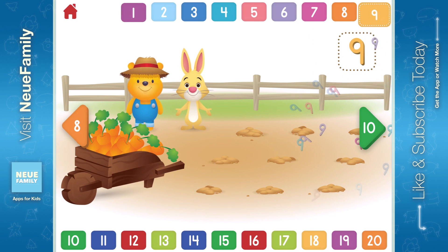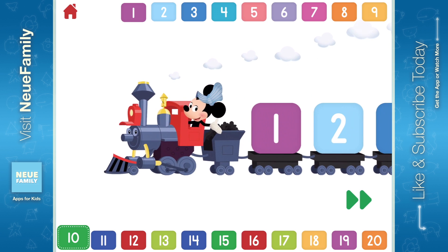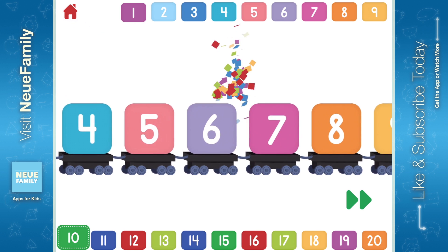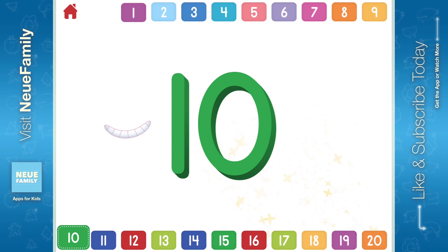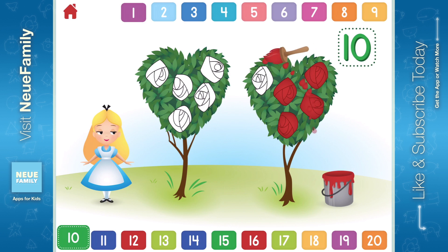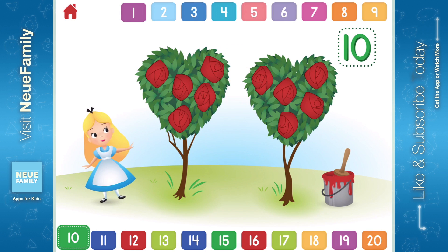Let's count to 10! 1, 2, 3, 4, 5, 6, 7, 8, 9, 10. Can you help Alice paint 10 roses red? 1, 2, 3, 4, 5, 6, 7, 8, 9, 10. Terrific! You painted 10 roses red!